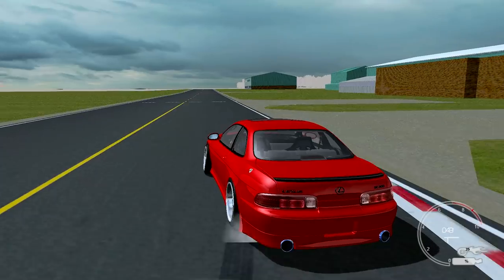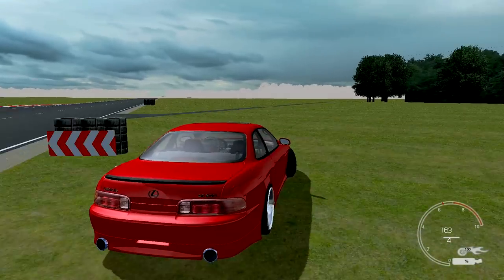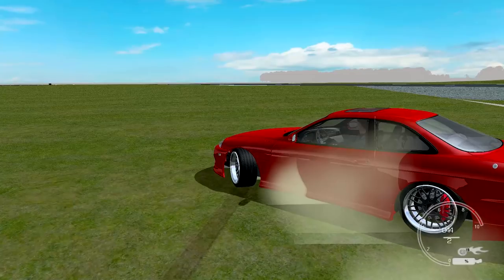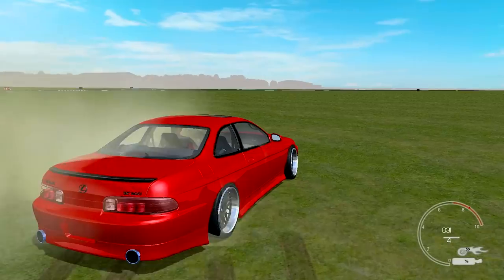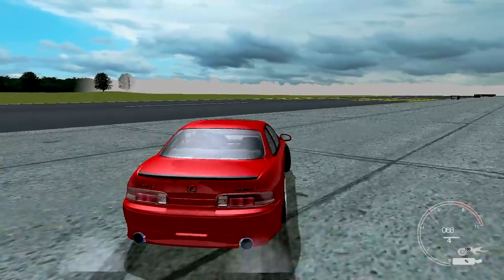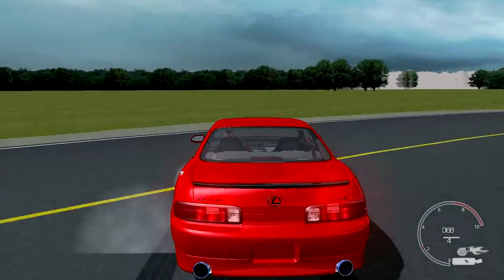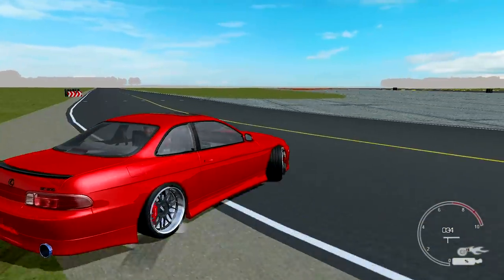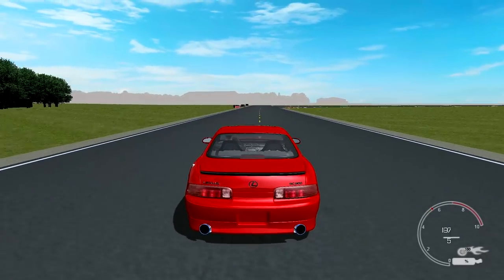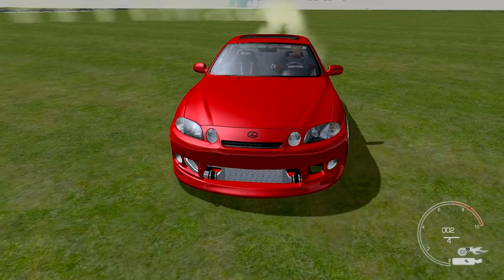The best place to test the car — the Top Gear test track. Let's see the 1JZ SC300 roll. Oh, it's very twitchy — oh, rip — I dodged it! What am I doing? Perpetual drifts — the car is still drifting and it's in sixth gear. It appears that mod has different physics than what we're accustomed to. It's like slow motion drifting.